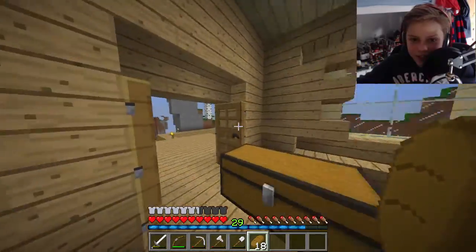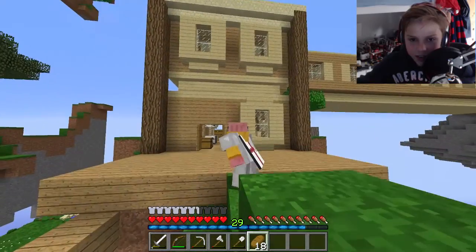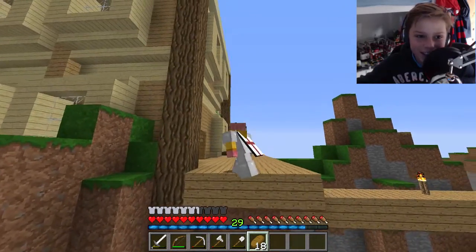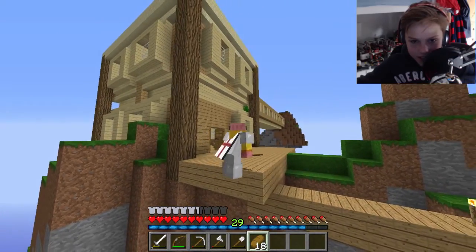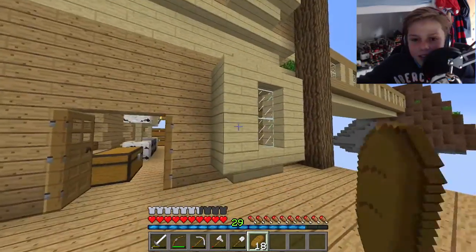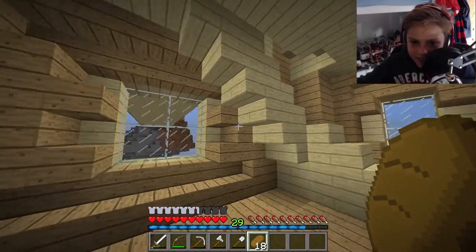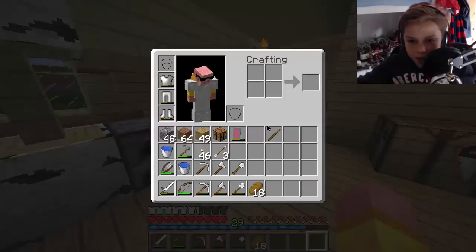We've got these windows going on — we had these kind of outside windows and I kind of made it like 3D in my house. It's kind of funny, it looks quite weird but it's quite cool. I've got these kind of branching-out windows and then inside I've got like these stairs and stuff.